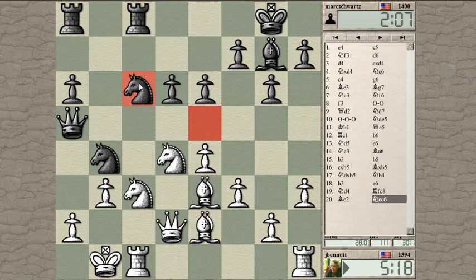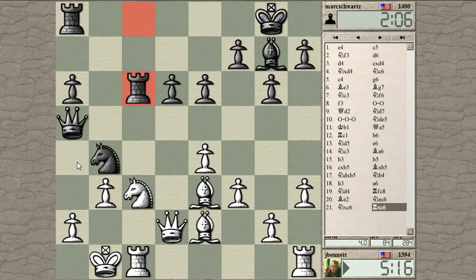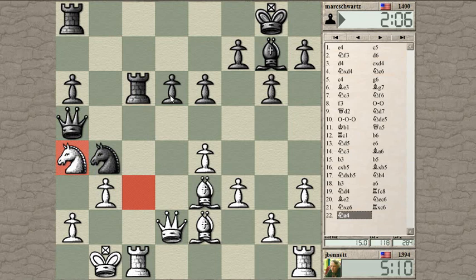If he defends his rook, I'm going to trade rooks and bring another rook to c1. Eventually when enough pieces are off the board, my extra piece will win the endgame for me. He defended his knight instead of defending the rook, so when I take the rook, he has to take back with the knight. And when he takes back with the knight, I can take his queen.